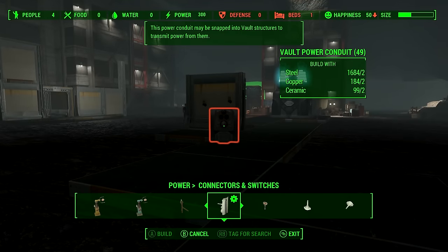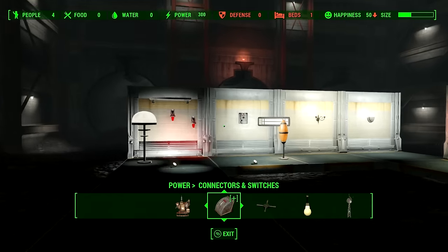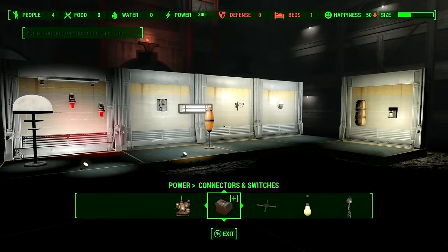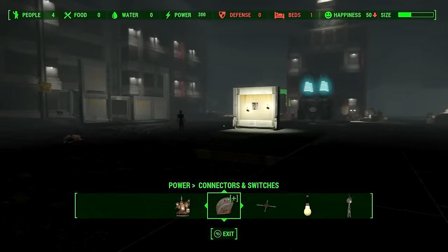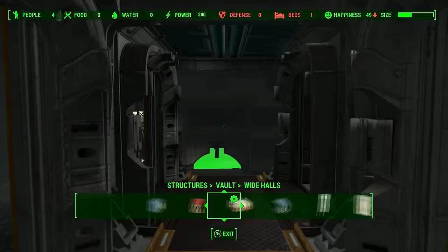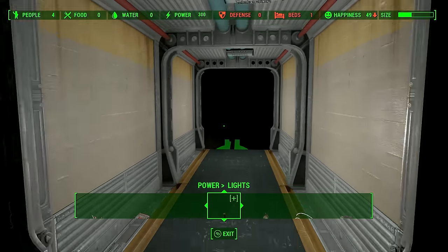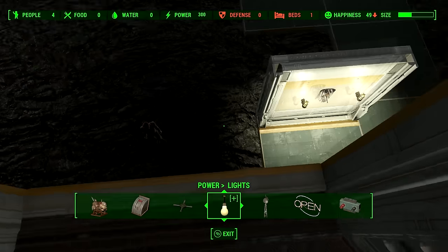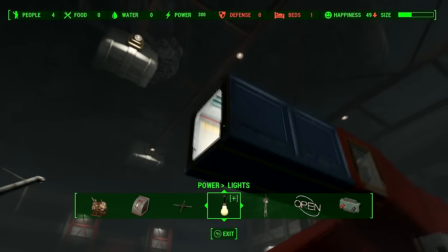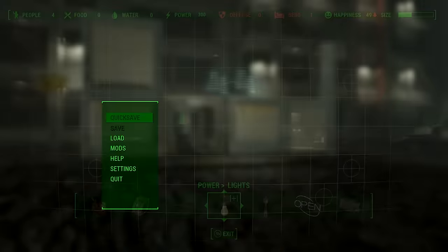Those lights further away don't have power though because they're too far, so put another conduit there. Wherever you place one of these conduits it will power everything near it. As long as you have a few of these dotted around your vault and they're all connected by the floor to the generator, all your lights will be on. You can also build up floors and it works in the exact same way — as long as it's all connected to the same floor panels and staircase connected to this generator.